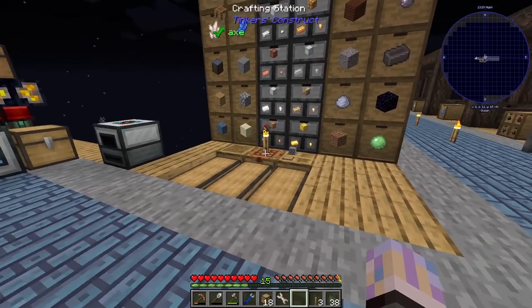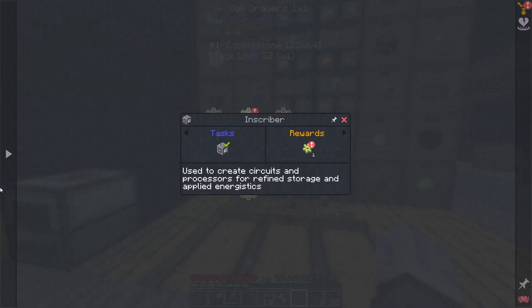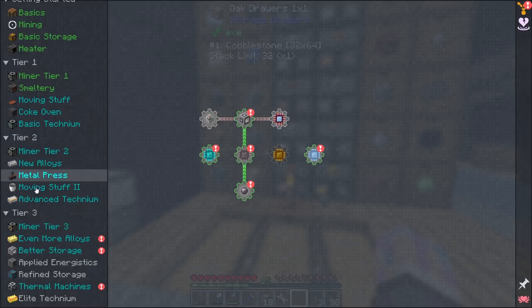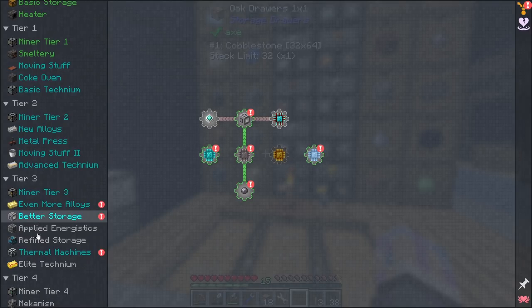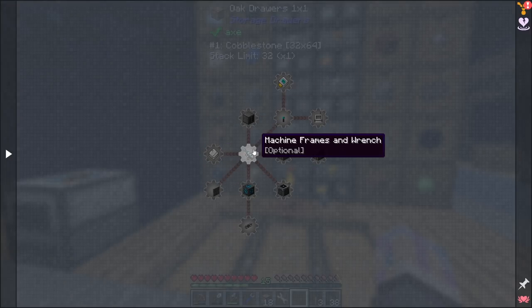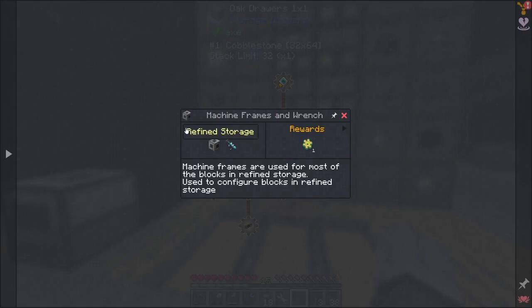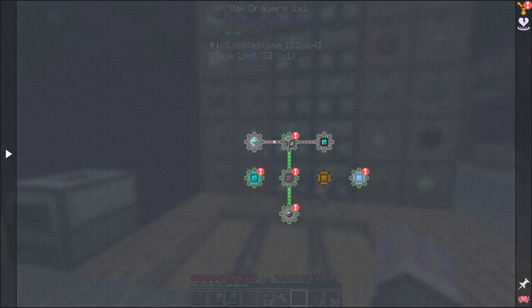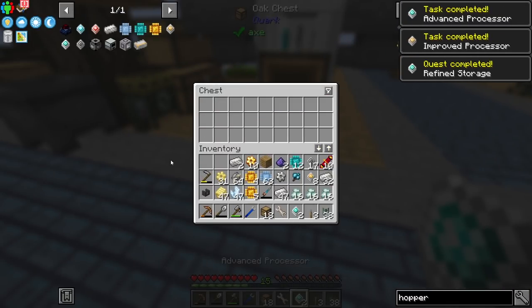Can we do anything else right now? Let's head over to Refined Storage in the quest book. What's not unlocked? 'Find storage' - I just need to get one of each of the processors. I think I have all the processors now, which is awesome. It's actually organized here - that's complete, so we should have just unlocked our next quest line.